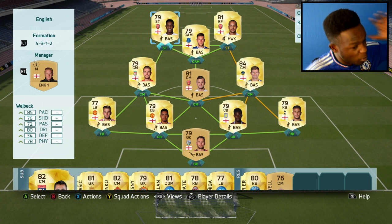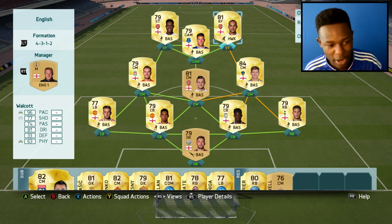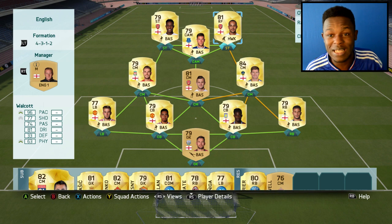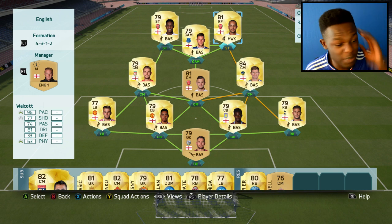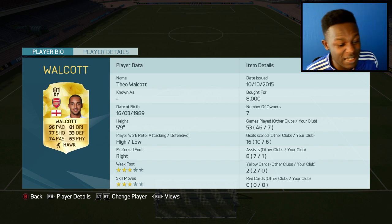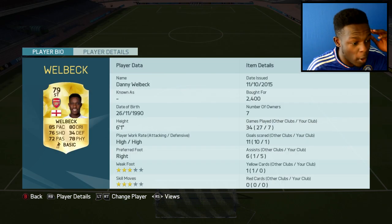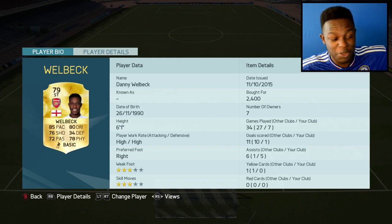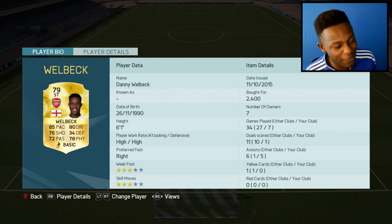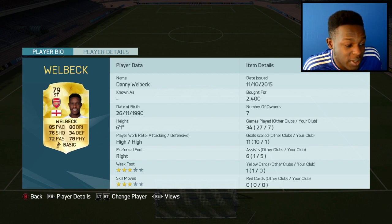Up top is where it gets interesting with Welbeck and striker Walcott. I've converted him to right wing then right forward just so I could play him as a striker. I've played games with him in this position and he's just been scoring for fun. Walcott has 96 pace, 81 dribbling, 77 shooting. Cost me 8k coins but it was totally worth it. Next to him we have Welbeck — this guy is just a giant in game, 6 foot 1 with 85 pace, 80 dribbling, 78 physical. Cost me 2.4k coins.